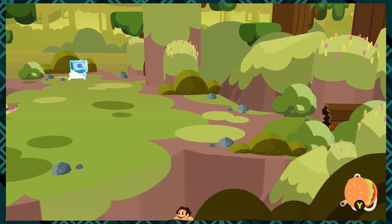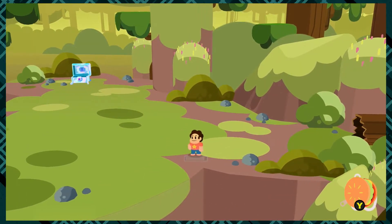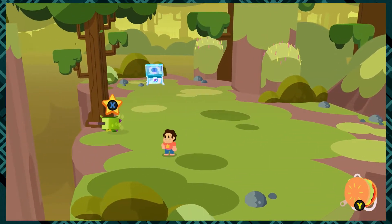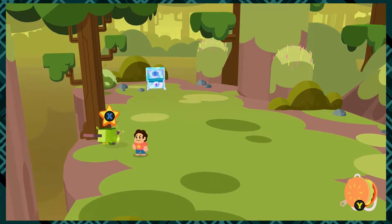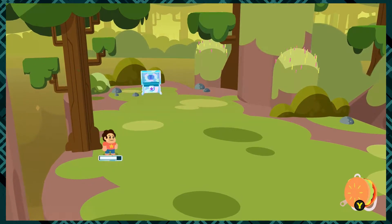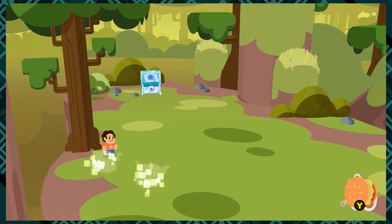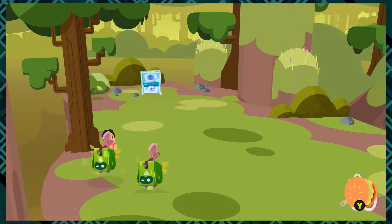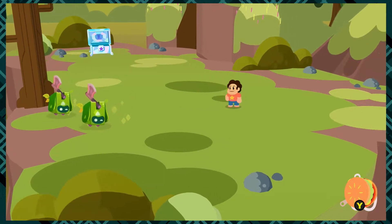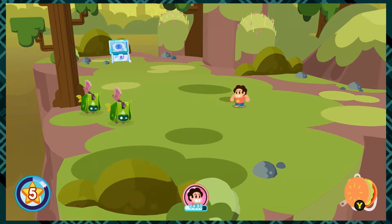I'm trying to skirt around these enemies a little bit so I can do some exploring. Did not know that was a possibility! You need to fight the enemies because they might drop a seed. I only had to do it to myself twice. That was a bizarre setup — I know what this is. It was a tutorial.